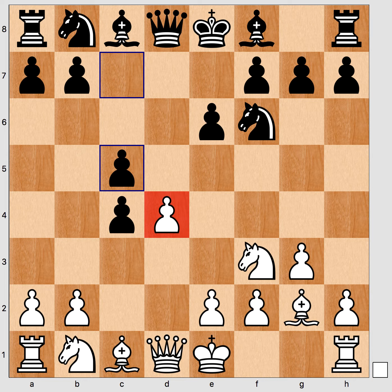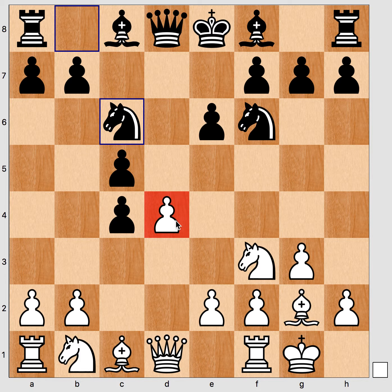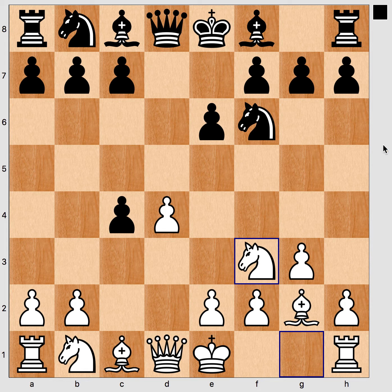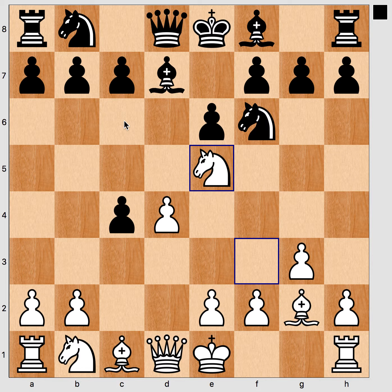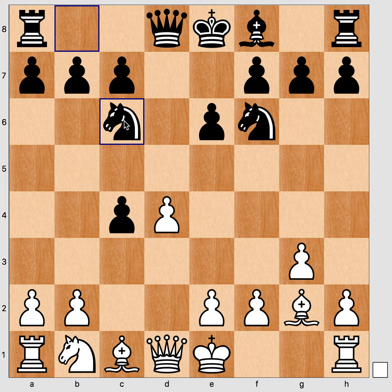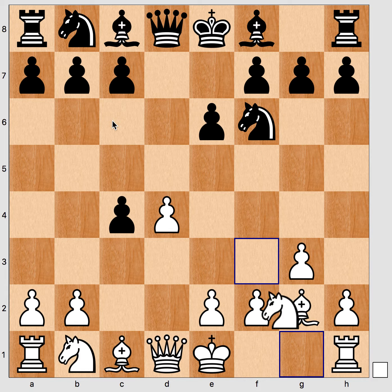Black can also play c5, with the main idea of besieging the d4 pawn right away. For example, castle, Nc6, putting a lot of attack on this pawn. Another idea is Bd7 with the idea of countering the white bishop with Bc6. The best way for white to continue is Ne5, and then the position quiets down a little. The question is: black is a pawn up but white has this active strong bishop — and the game continues in the discussion about this.